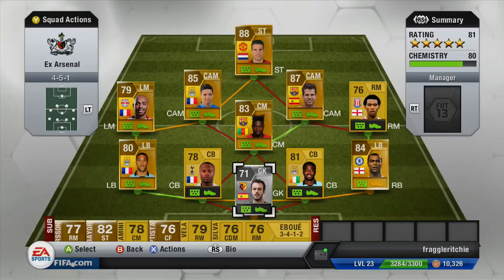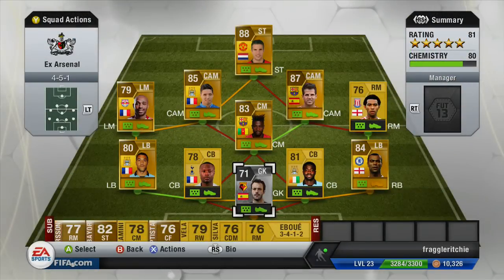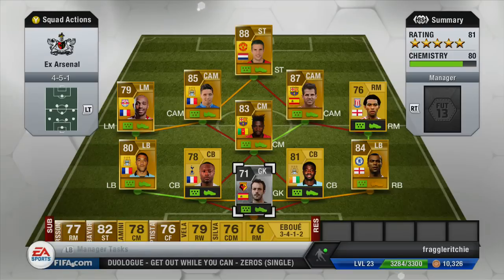That is the ex-Arsenal squad. You could also put Arsene Wenger in for more chemistry, but he's still at the club so I didn't — well, some people don't think he should be, but he is still there. I couldn't find any ex-managers either. That is the ex-Arsenal squad builder. If you enjoyed this series, remember to hit that like button and subscribe for more. The next episode will be Aston Villa, so stay tuned for that. This has been ChronicRushHD, and until next time, adios.